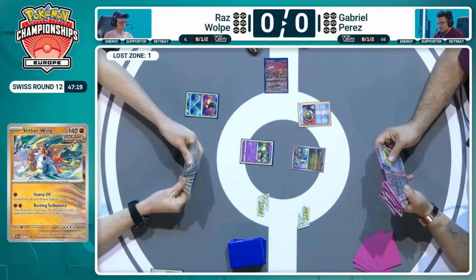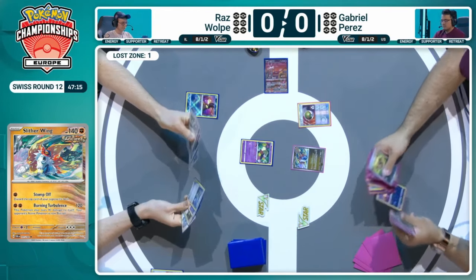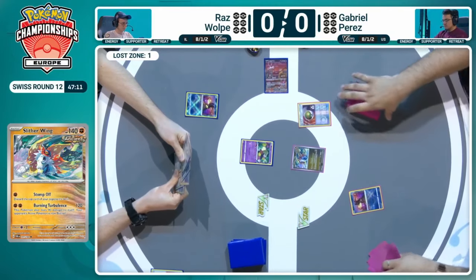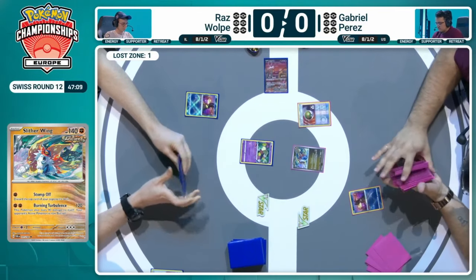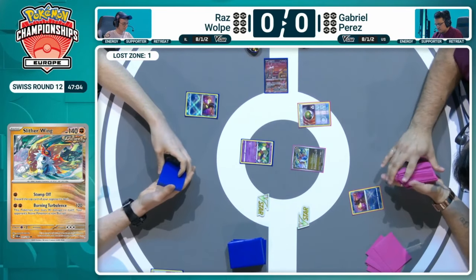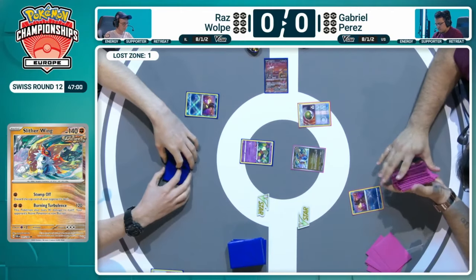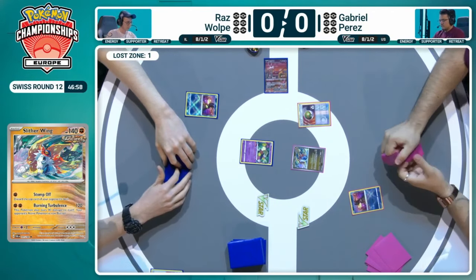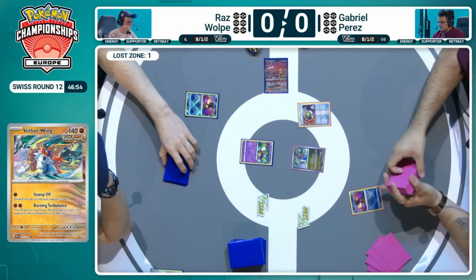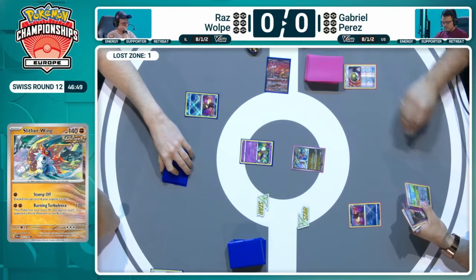As with the previous game we saw of this, the more time you give to Ancient Box, the more it sets up, and the more in control the deck becomes. A little shout-out to Slitherwing — one of the few cards that has a status condition as part of one of its attacks. The big attack will often knock out its targets, but if not, it does have the ability to burn the opponent too. So that's 120 damage from Burning Turbulence, and then the 20 damage that ticks over because of the burn.